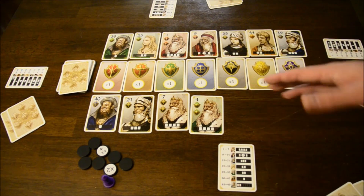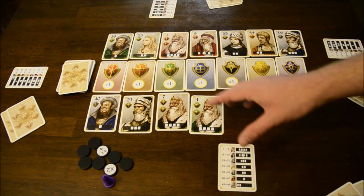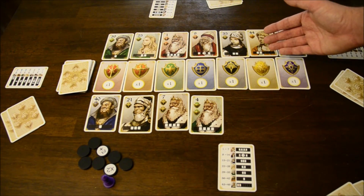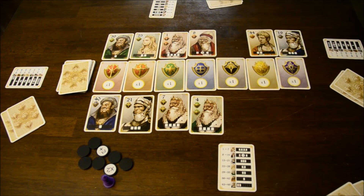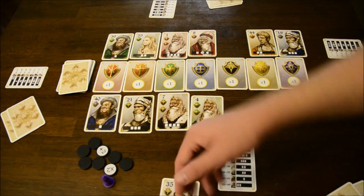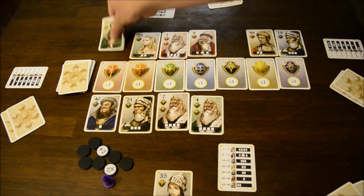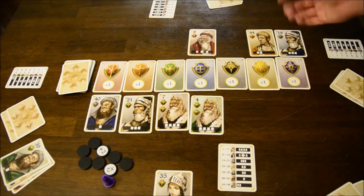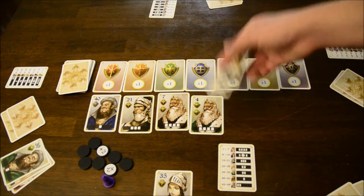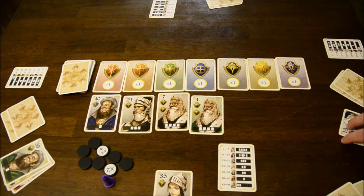Each of these cards is going to be taking some cards from the other side of the row. So the merchant takes one card of his choice, the general gets to take three cards in a row, and the king can take any four cards of his choice. But unfortunately, if another king was also played, that leaves nothing for the second king, so that person gets nothing. That's why speed is important in this game.